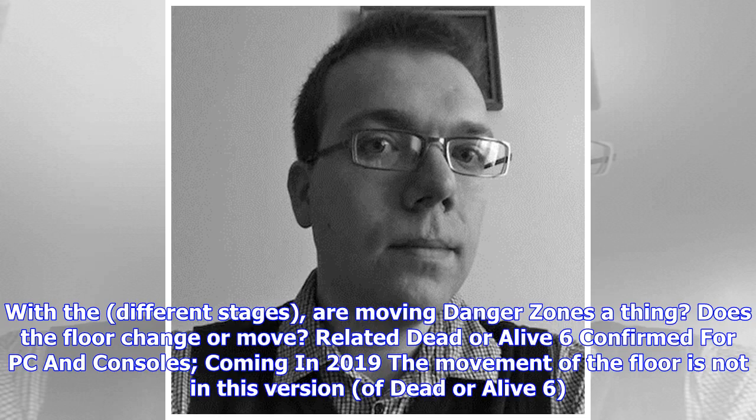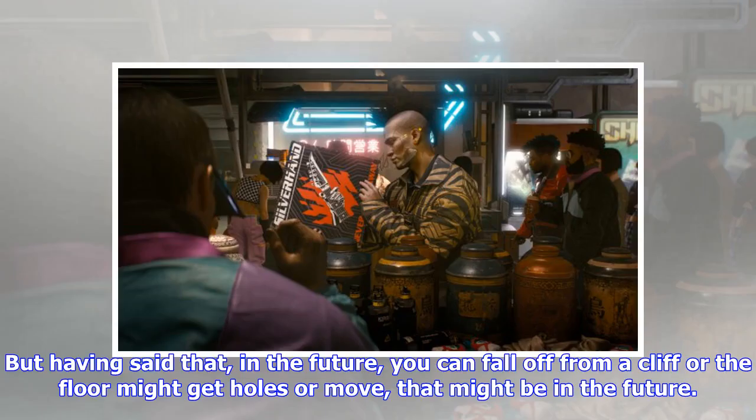With the different stages, are there moving danger zones? Does the floor change or move? The movement of the floor is not in this version of Dead or Alive 6, but having said that, in the future you can fall off from a cliff where the floor might get holes or move — that might be in the future.